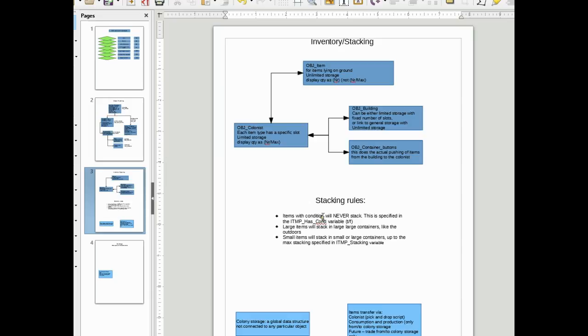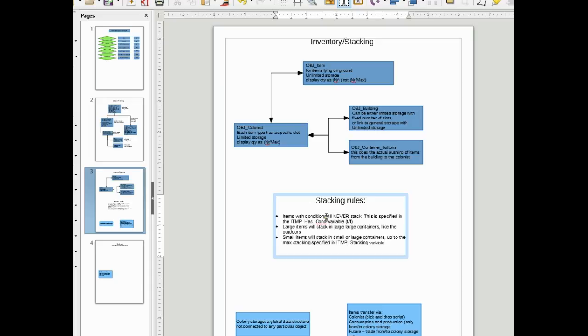For example, items with condition will never stack. So if it's something like a tool or a weapon, it could be slightly worn. And obviously if you stack those, you will lose track of what that condition really is, because it's something discrete that applies to one specific instance of that item.